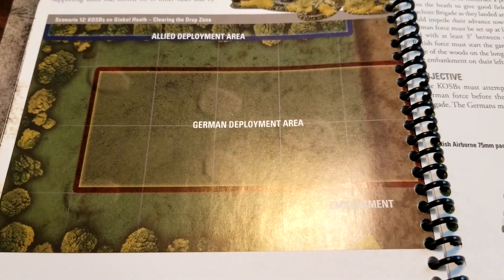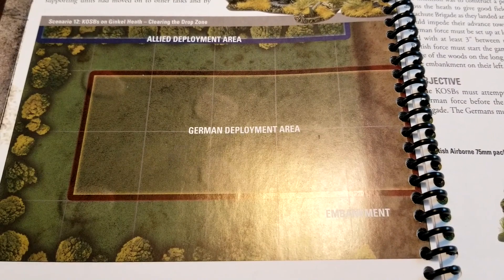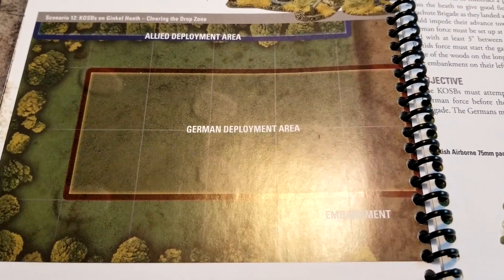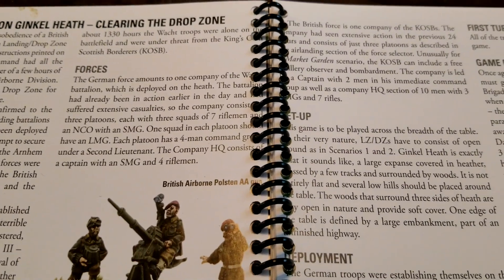We have an interesting deployment setup for this where the Germans occupy most of the central area and the Allies deploy on one of the side areas, but not the full side — just a narrow strip. So let's talk about the forces first.